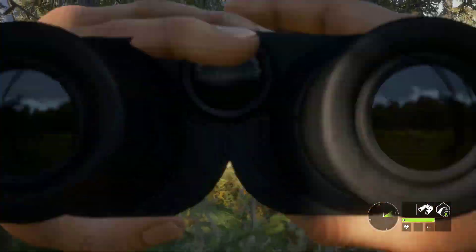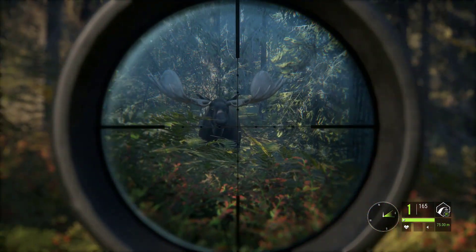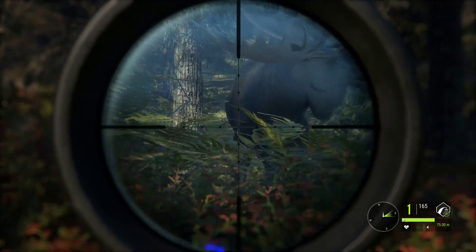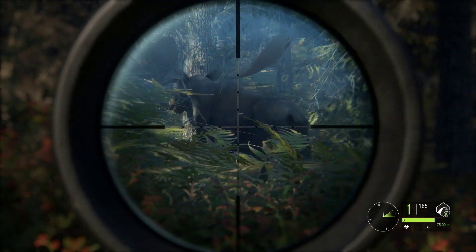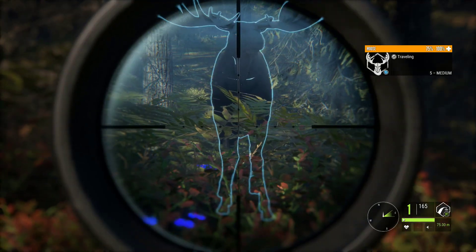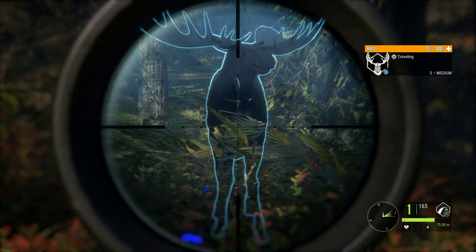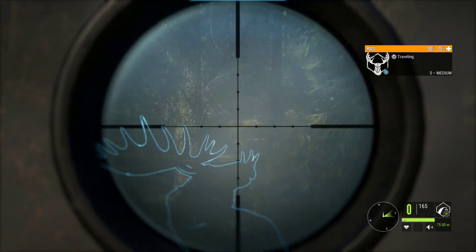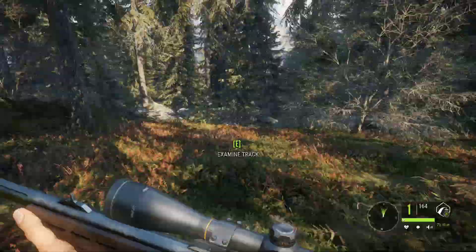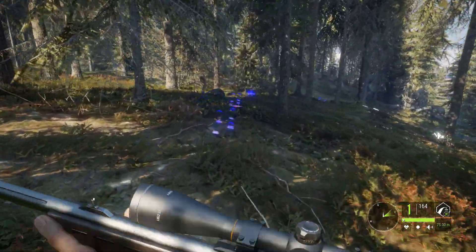Oh, he's right here — he's 34 meters. Heart shot, baby. Okay, here we go. Oh, what are you doing to me? You're putting some grays in the old beard right there. Round two — we knocked him over sideways. We pulled that trigger with two hands. The moment of truth, here we go.